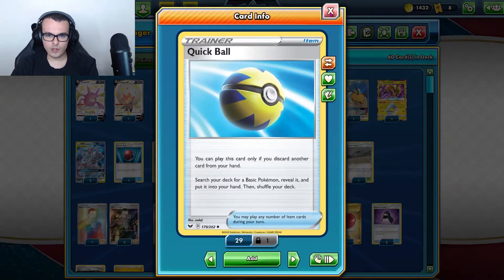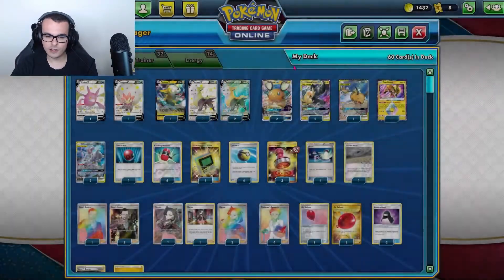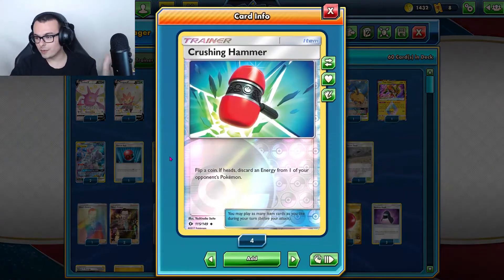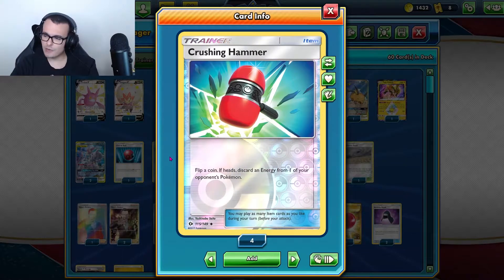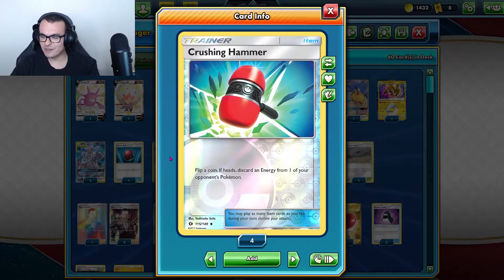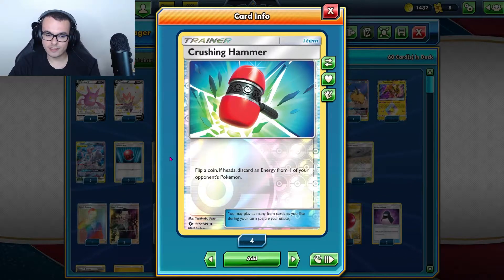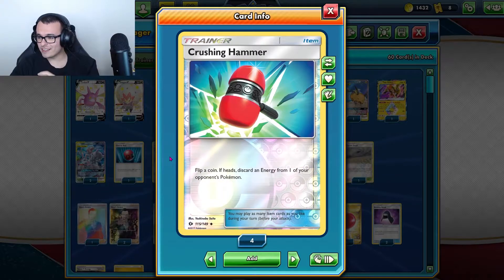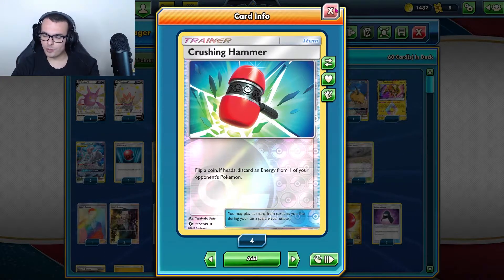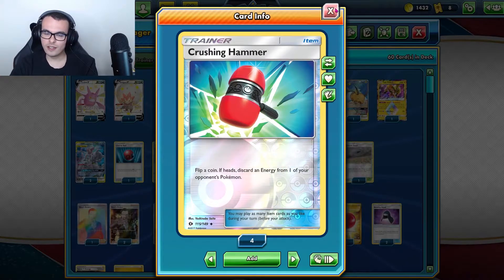As far as search items, we have 4 Quick Balls, a standard 1 Cherish Ball, and 1 Electromagnetic Radar to find our main attackers. We play 4 Crushing Hammer. Ever since the online meta came to be, Crushing Hammer has been a staple. I actually think I flipped more tails with this card in my PC4 qualifiers — basically 4 useless cards in my deck. But Crushing Hammer does help stop Eternatus if we can flip heads.